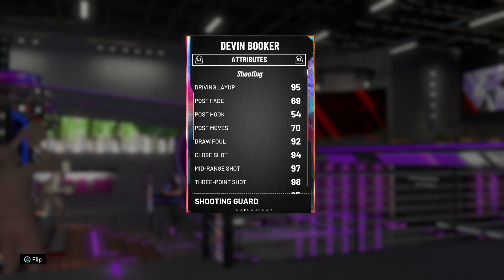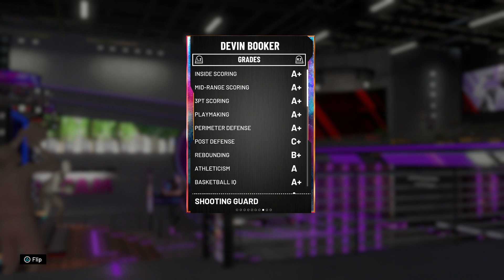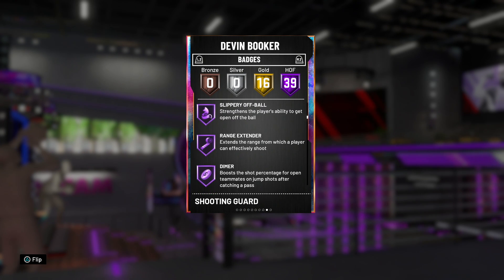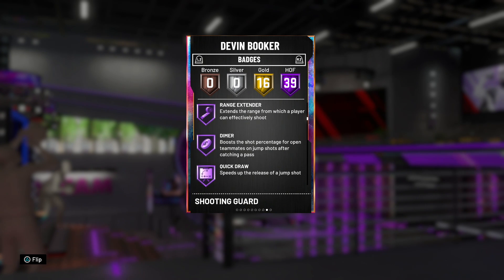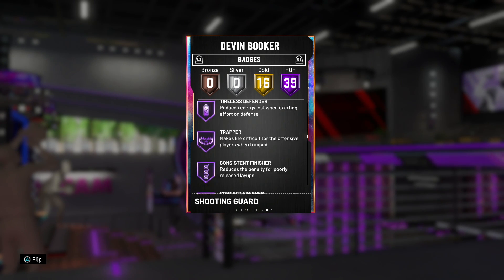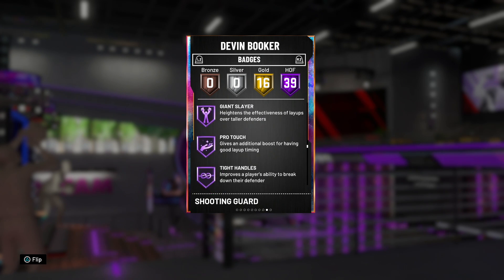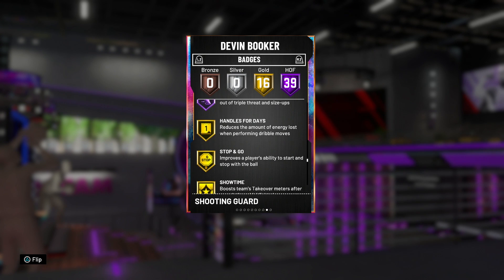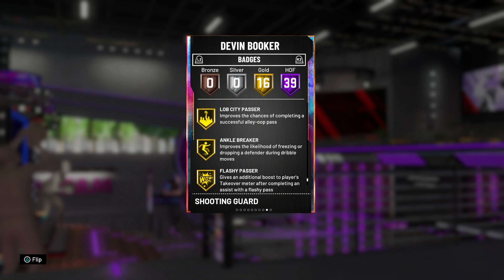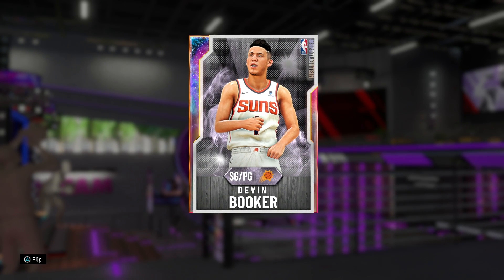Attribute-wise I'm really happy with this card, but things only get better. Look at this — 39 Hall of Fame badges, 16 gold. This includes volume shooter, catch and shoot, difficult shots, relentless finisher, floor general, tireless shooter, range extender, and Dimer on Hall of Fame. Also a quick draw, which is nice. Most importantly, Devin Booker has Hall of Fame clamps — this is going to be the best defensive Devin Booker we've had in a minute. Green machine, flexible release, Trapper, Downhill, and Hall of Fame quick first step. He's also got 16 additional badges including Gold Intimidator, which isn't too bad. All around, they showed Devin Booker some love and I'm happy with it.